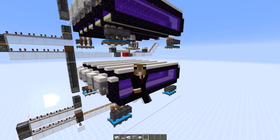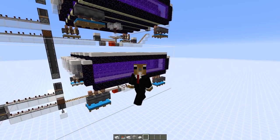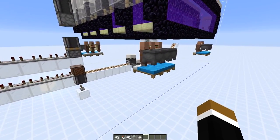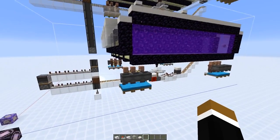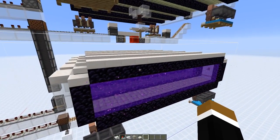Just a quick update video on iron farms in 1.14.3 pre-release 2. You now need to supply the villagers with workstations and beds for them to spawn golems. If you don't do so, there's a cooldown time of 30 minutes — if they haven't slept or worked within the time frame, they would stop spawning golems.